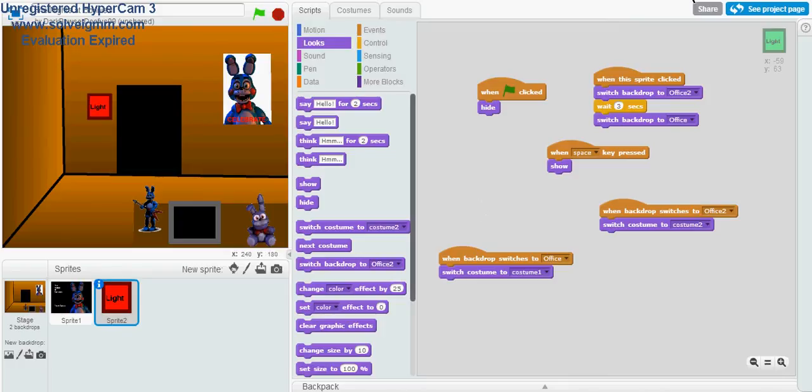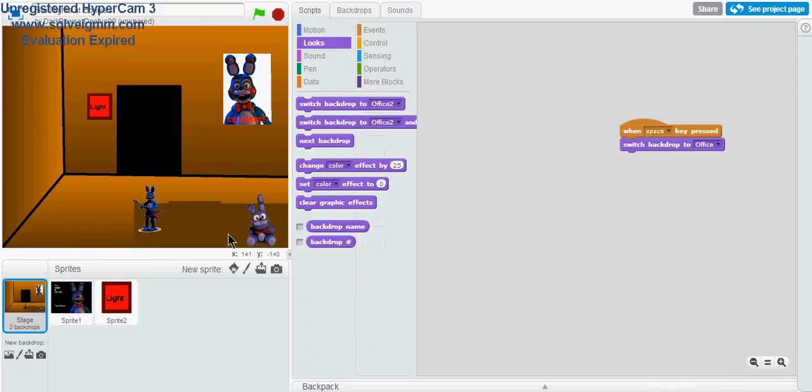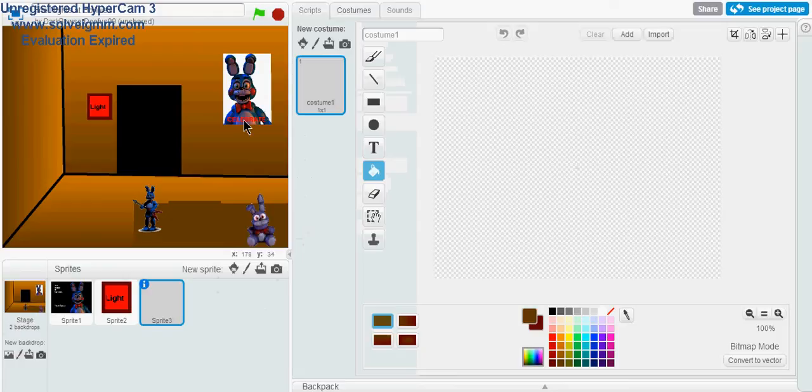That is all for this part. This was a very short part, but I'm going to make some adjustments for the office. I'm back — I just removed this computer. Now I'm going to be showing you the first part of the mask. I'll get more on how the mask is going to work and how the mask will defend you, and the parts that are going to make the sprite.